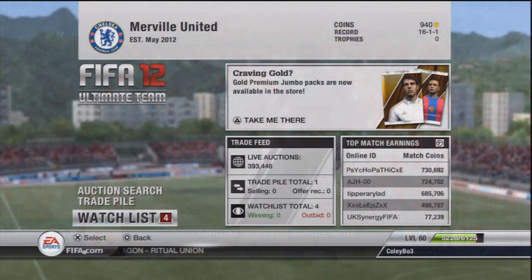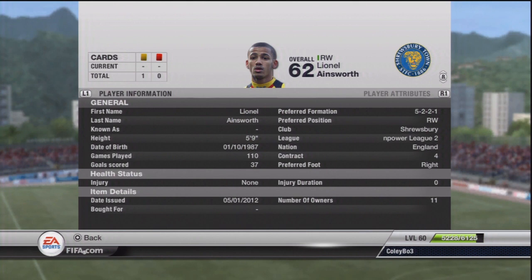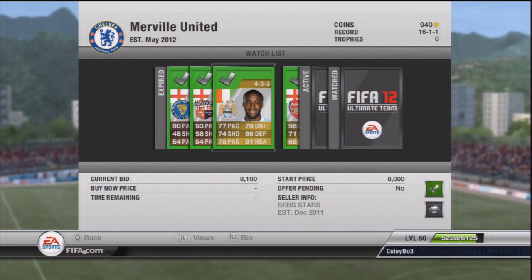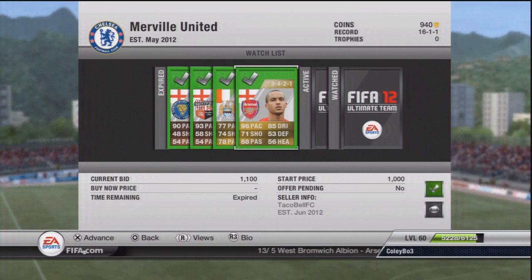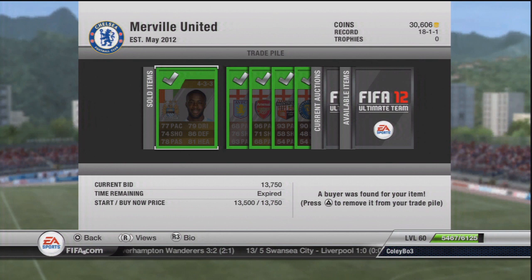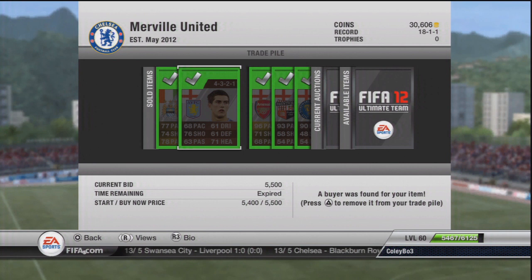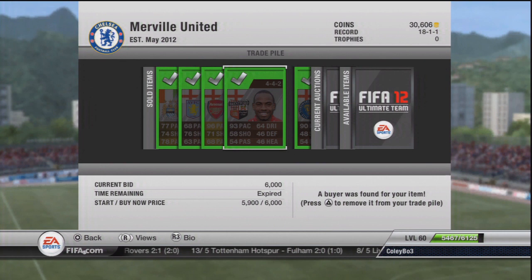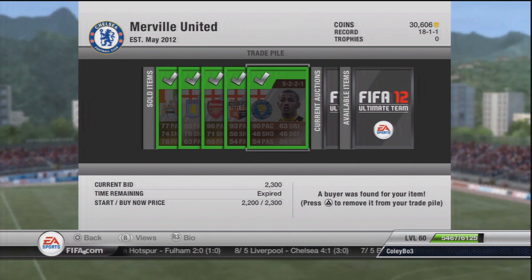I finished off the episode with a bit of trading. I got Ainsworth for 600 coins, Myles Weston at left mid in 4-4-2 for 2,100 — a fantastic pickup. Yaya Toure CM 4-3-3 for 8,100, and Walcott for 1,100. I also picked up Gary Gardner in 4-3-2-1 for 3,200. I sold Toure for 13,750 — nearly 5k profit. Gardner sold for 5.5k, over 2k profit. Walcott I made nearly 1k selling for 2,200. Myles Weston sold for 6k — 3,600 profit. Ainsworth sold for 2,300 — just over 1,500 profit. In total I made a profit of 13,000 coins off that little session.